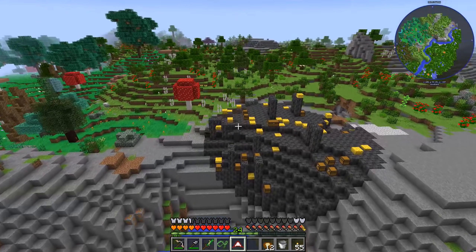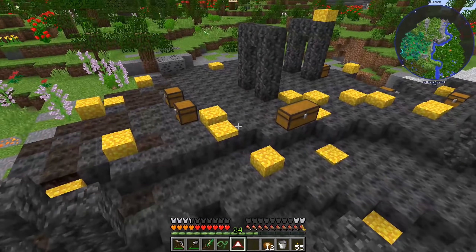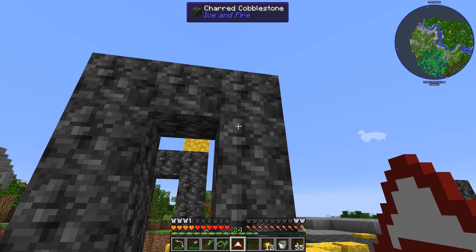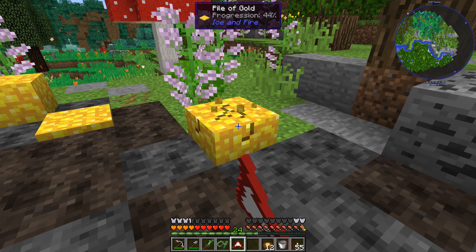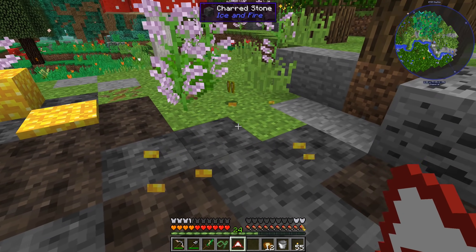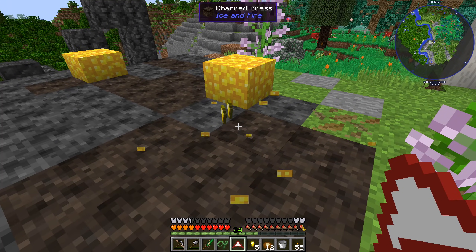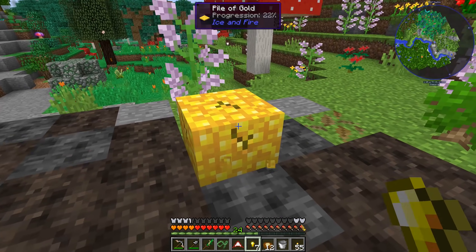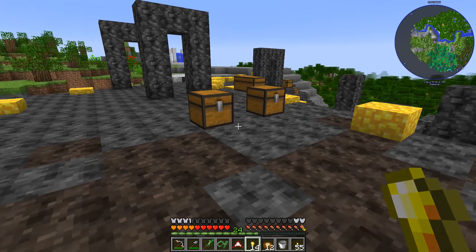There are a lot of chests all over this thing. What is this? There are structures here that almost look like portals or something. This is called charred cobblestone from ice and fire. These are called pile of gold. We get gold nuggets from those - you can't place those on the ground, I guess those are a special thing. So we got 14 gold nuggets. That's not a whole lot.